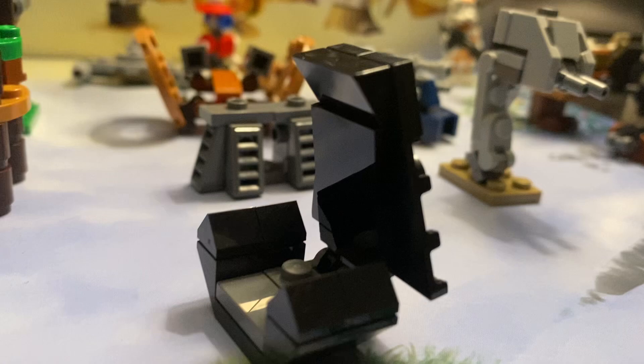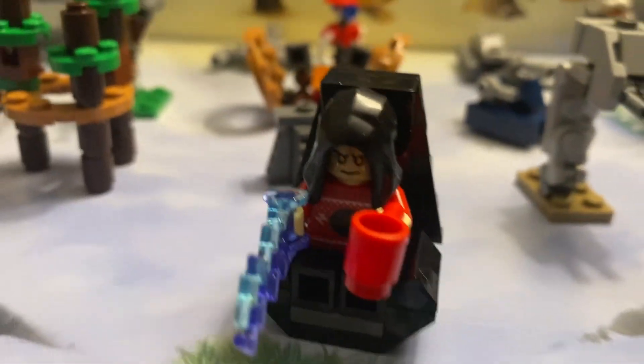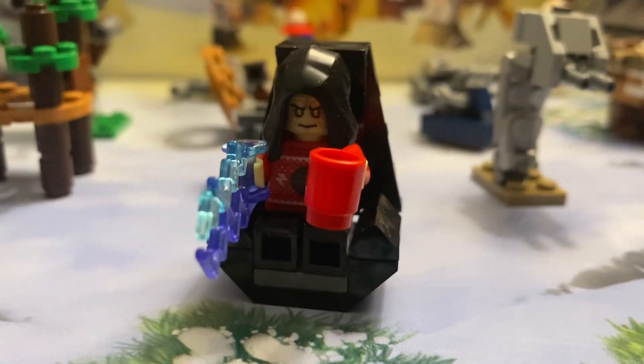It's all black all around, and with those little two studs there, you can actually set your Emperor there. There we go. And there's the Emperor sitting down, and he looks pretty menacing. Honestly, it's still Christmas season, but he's still the Emperor.